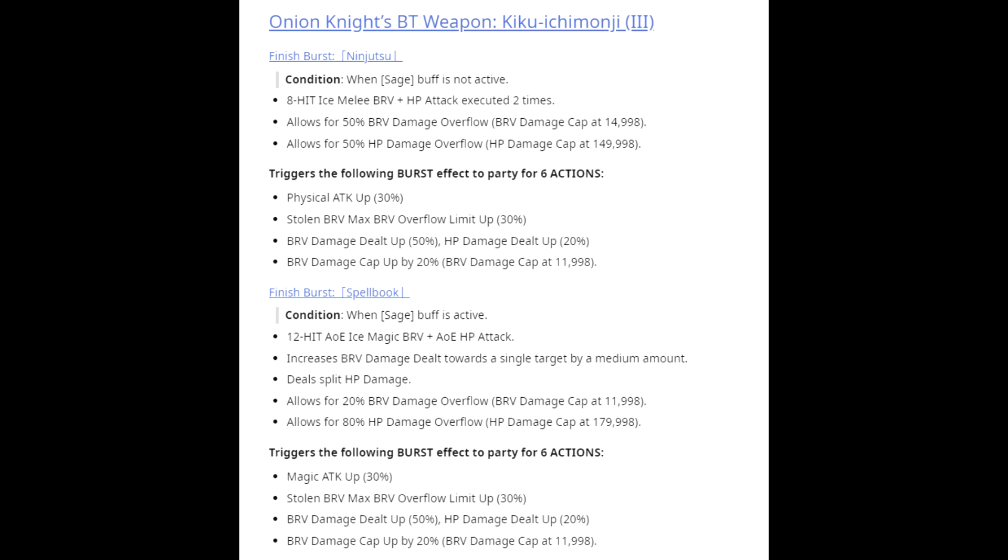Ninjutsu, with the condition of having the Sage buff not active but the other Skill 2 buff active, performs an 8-hit Ice Melee Brave plus HP attack executed twice. It allows for 50% brave damage overflow with a brave damage cap at 14,998, and 50% HP damage overflow with an HP damage cap at 149,998. It triggers the following burst effects to the party for 6 actions: Physical attack up 30%, stolen brave max brave overflow limit up 30%, brave damage dealt up 50%, HP damage dealt up 20%, and brave damage cap up 20% with the cap going up to 11,998.